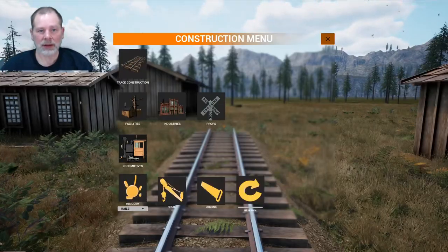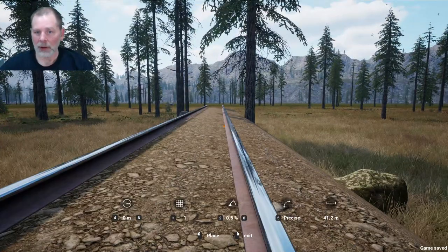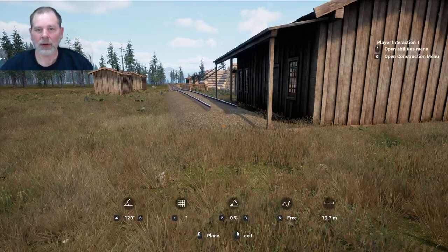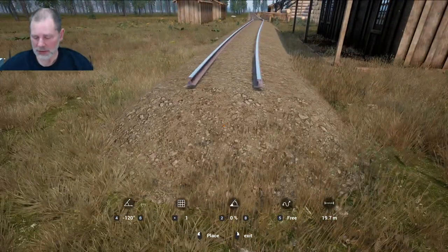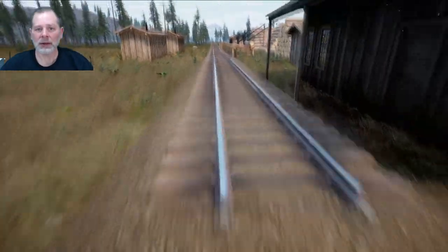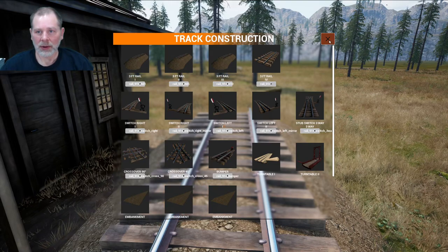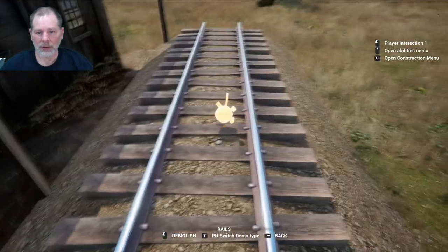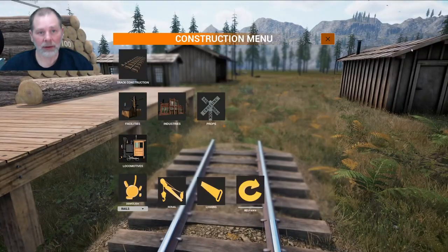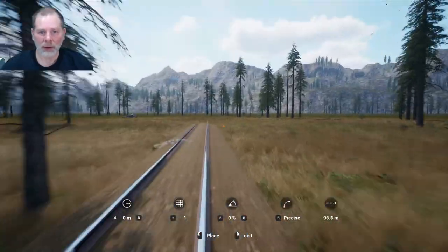We're going to get this and extend this. We'll go like this. Why is it doing this? I want it on straight — there we go, that's what I wanted. We're going to get rid of this, destroy that track too because it's not flat, and then do this so we actually have a flat piece. There we go — that's what I was looking for.